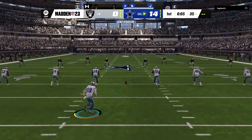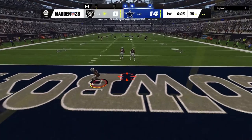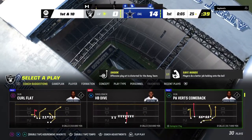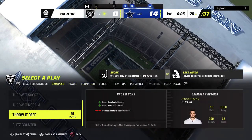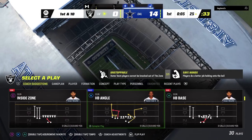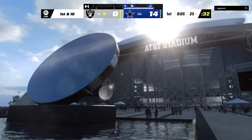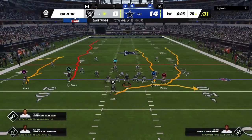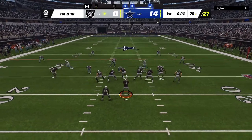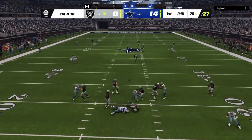After the pick-six, the Raiders get another shot. The kick goes in the air and bounces out the back of the end zone — the Raiders will start at the 25. The Raider offense finds themselves in a good-sized hole early on in this game as they come up on first down.